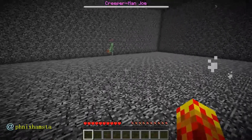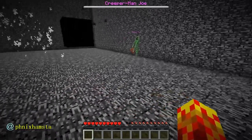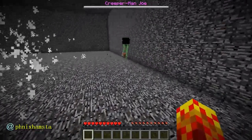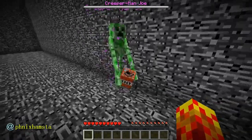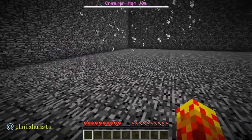If I want to trigger his creeper behavior — which is to run towards you and explode — I just need to run towards him and he'll explode like that. He's gonna die, but of course I have Resistance so I'm not gonna die.